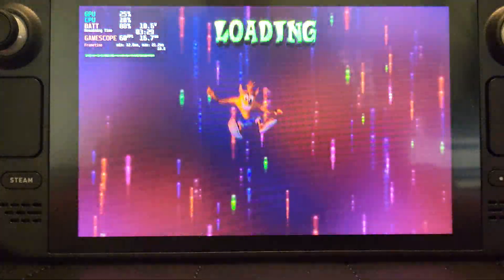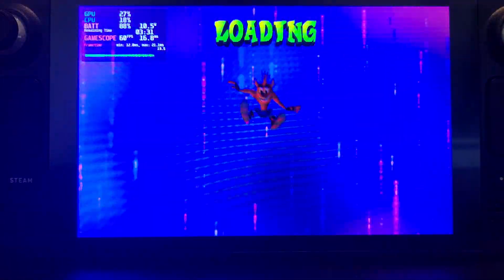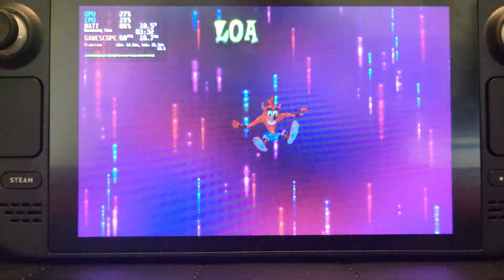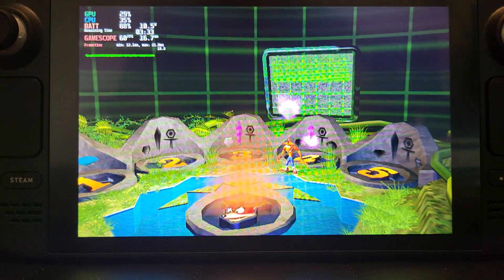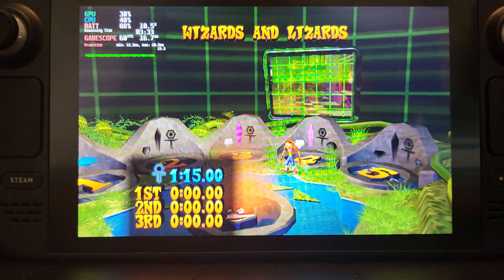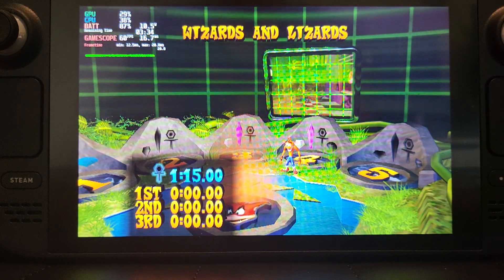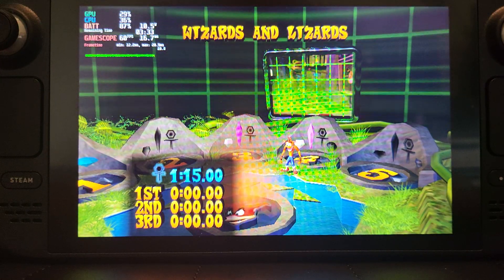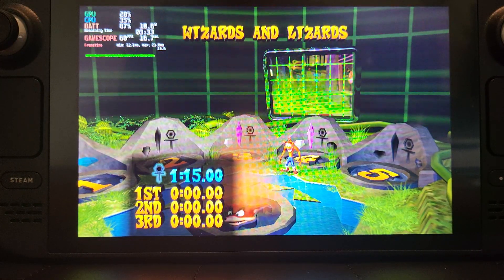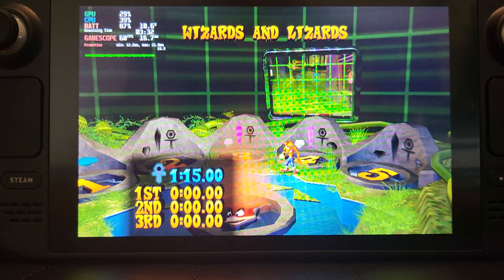There you go — as you can see, Crash Bandicoot Wrath of Cortex works fantastic, you get 60 frames a second. Software based is only recommended if you can't live with the water, fog, and UI glitches present when you go the hardware route. Overall I recommend hardware based, maybe switching into software on a particular level or section if needed, then switch back — and you get native upscaled resolution with smoother frame rates.